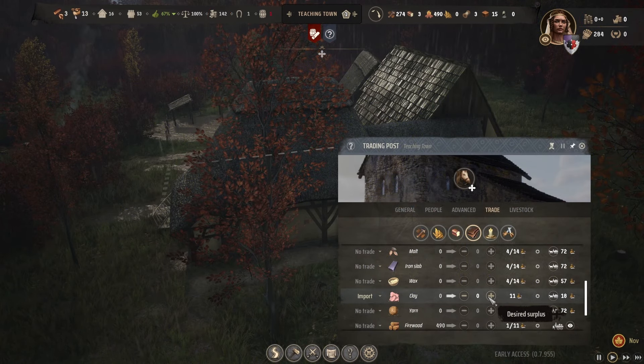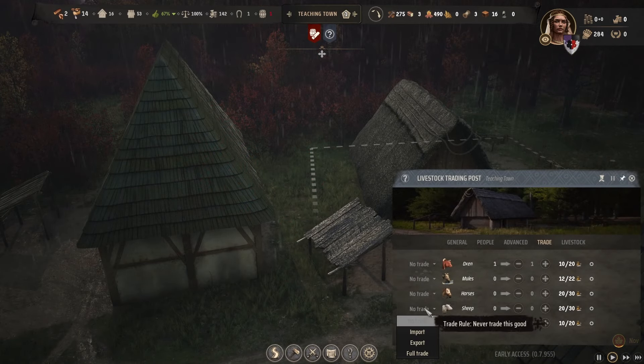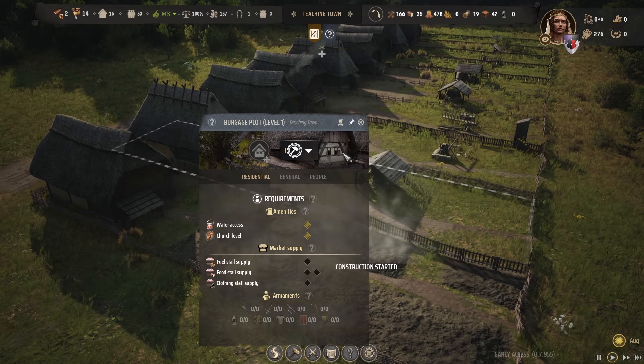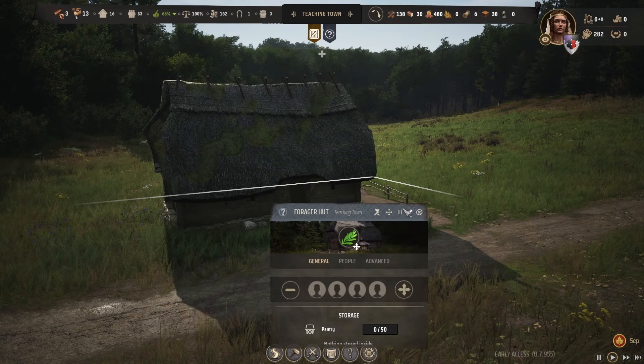Regional wealth is needed to import goods, which may be important if your starting region lacks particular resources, and you can also use it to import livestock. You need it to buy several of your burgage plot extensions and to upgrade your burgage plots to level 3.